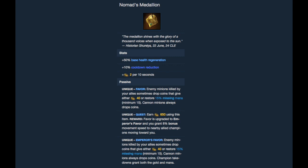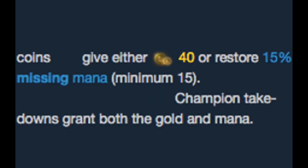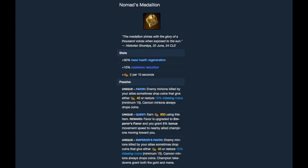The biggest one is Nomad's Medallion, which is busted on Sona right now. In addition to all the gold and the 10% CDR, it gives 15% missing mana back on assists. Mana back on assists is super valuable for Sona because she spams her auras, especially her W, which has a really high mana cost. So it gives you mana in fights, which you desperately need, just for participating in kills, which you do naturally by spamming auras. Plus it's a 10% CDR item, so you can just sit on it while you rush Sightstone.